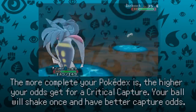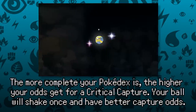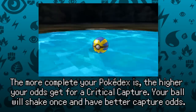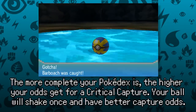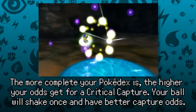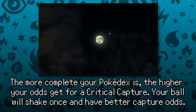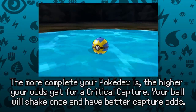As a fun bonus, as you complete your National Dex you also greatly increase your odds of critical capture, where the ball whistles as you throw it, shakes in midair, shakes just once on the ground, and has a greatly increased chance of capturing your Pokémon. This is commonly seen with shiny hunters, likely because most have already completed their Dex to get the Shiny Charm.